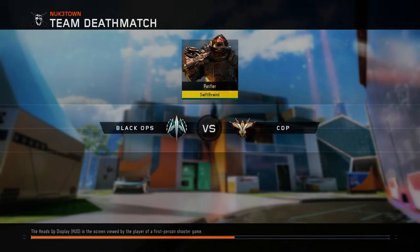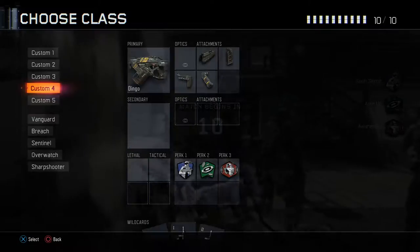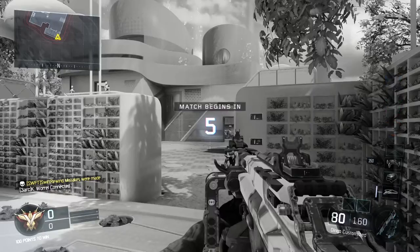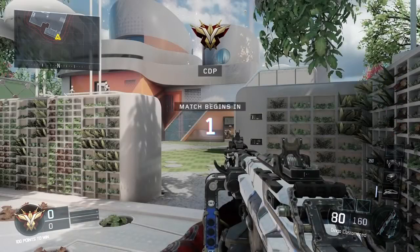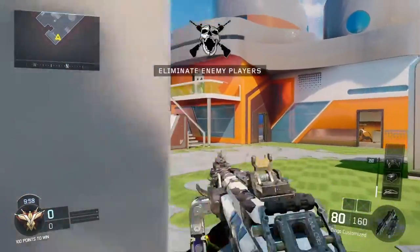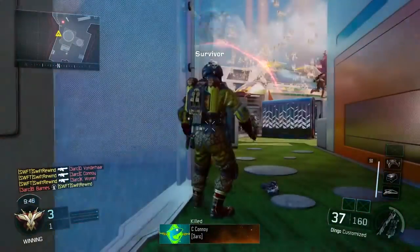I'm going into a quick Team Deathmatch game on Nuketown to show you how amazing the Dingo really is. I hope I don't spawn on the bots' team — if I do, not a biggie, I can just switch teams. You can put an optic on this gun, but I don't think it's necessary. I just like the iron sights it comes with, but feel free to add one if you want.